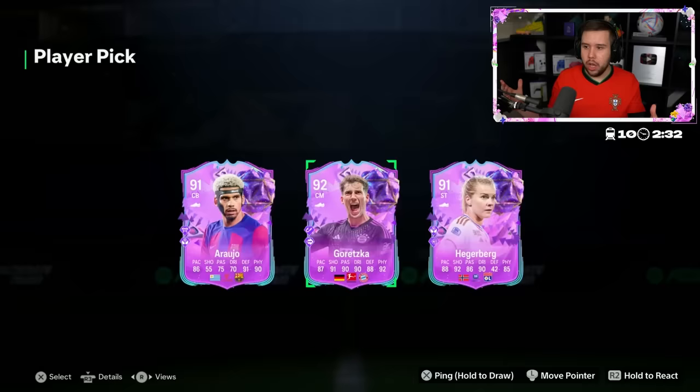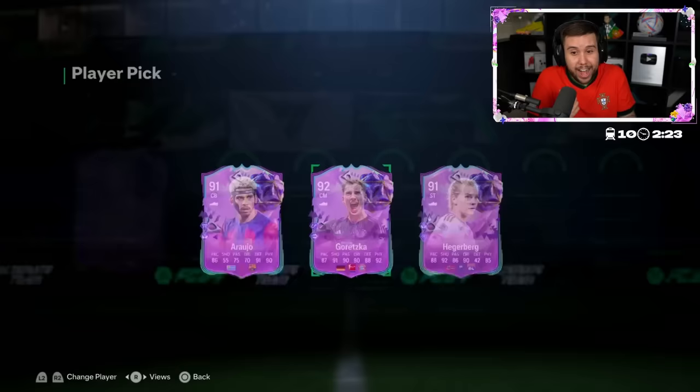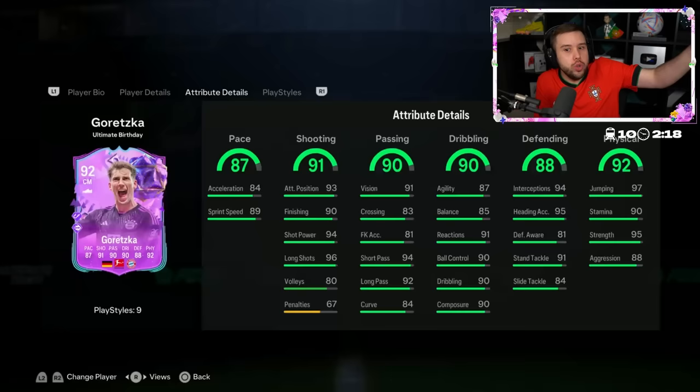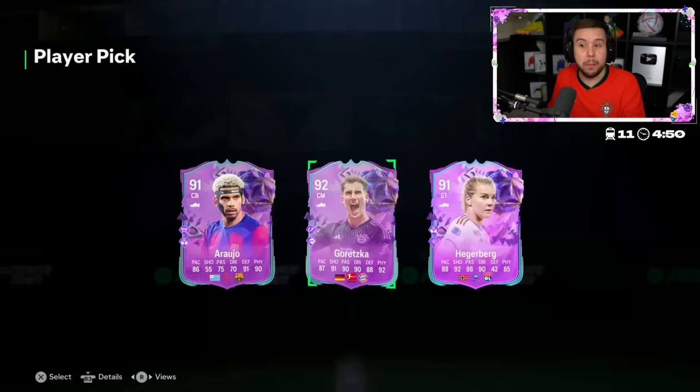He opened the 90-plus player pick. Goretzka, Aroho, and Hagerberg — we obviously push Hagerberg to the side. I don't know who I'd go for; it depends on your team. Did you do Joao Felix? Have you got Rolfo? If so, that Barca link is nice. But if you have Alfonso, Bowie, or Koeman, the Bayern links are incredible with Goretzka. That's a crazy player pick.